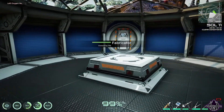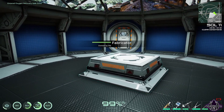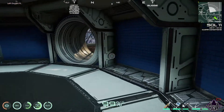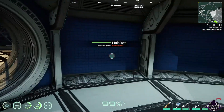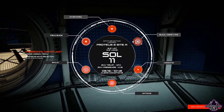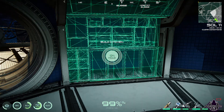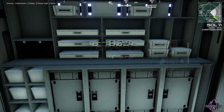That's the fabricator done. Now, kitchen - we'll do the kitchen in here, sort of here maybe. Build, science, kitchen - yes, kitchen. Good, yay! Open kitchen.